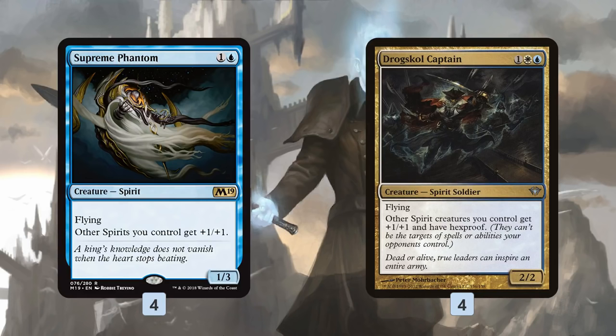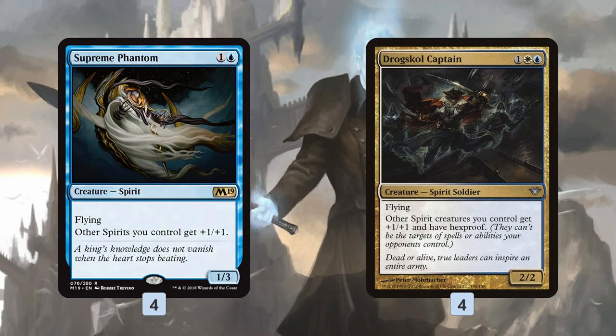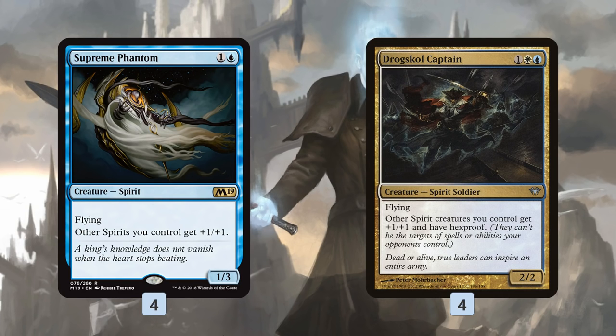As far as the spirits themselves, we have the same three basic packages as the Bant Spirits list. So Supreme Phantom and Drogskull Captain give us a bunch of evasive lords. Supreme Phantom is a very powerful magic card, coming down on turn two, pumping the team, letting us get in tons of damage. Drogskull Captain comes with the additional upside of giving our spirits hexproof while also pumping our team. With Aether Vial, we can do some really cool tricks where we wait for our opponent to try to Fatal Push or Lightning Bolt one of our spirits, then we put Drogskull Captain into play at instant speed — not only giving our spirits a big power and toughness boost, but also fizzling the removal spell, so it's kind of like a weird source of card advantage.